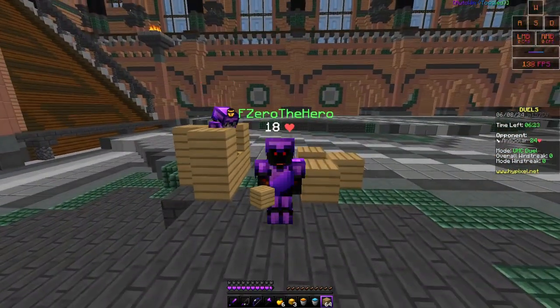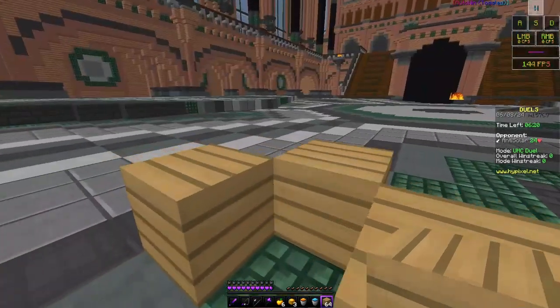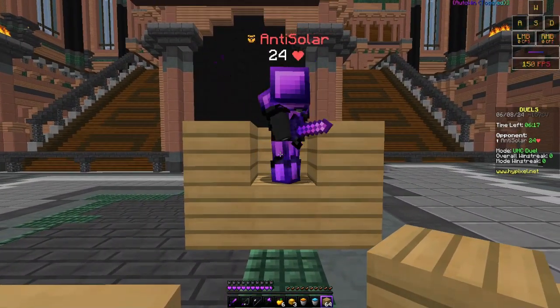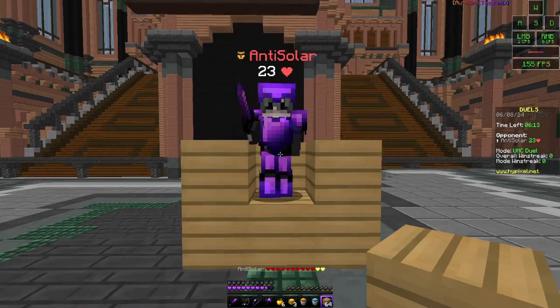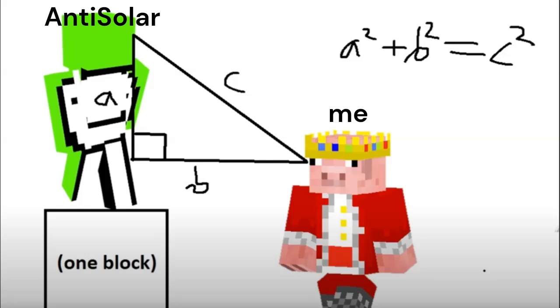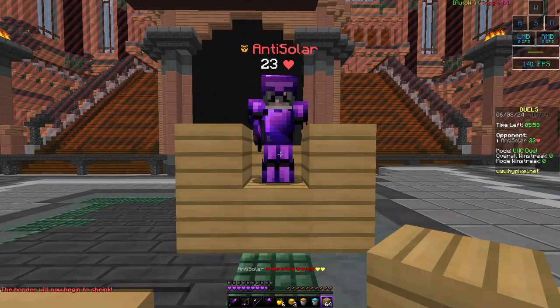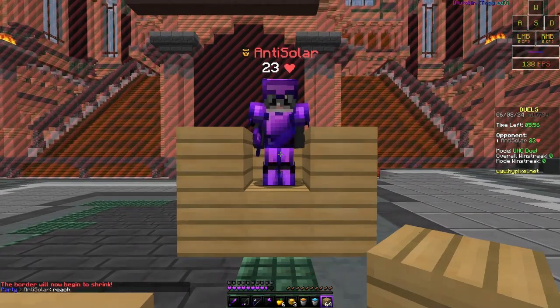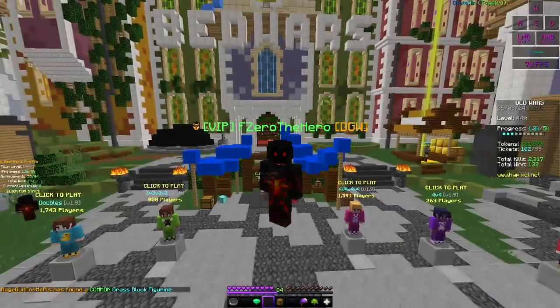Another tip: low ground gives you an advantage. You always have three block reach, so if I hit my opponent from low ground I can reach him, but he can't easily hit me because he has to look down diagonally, which increases the block range he needs to reach me. Always aim as horizontally as possible and try to have the low ground advantage.